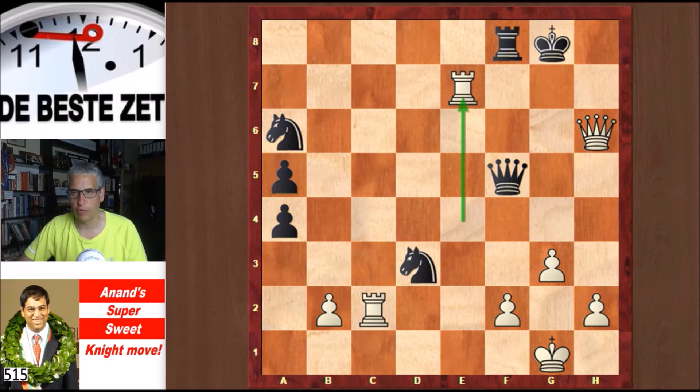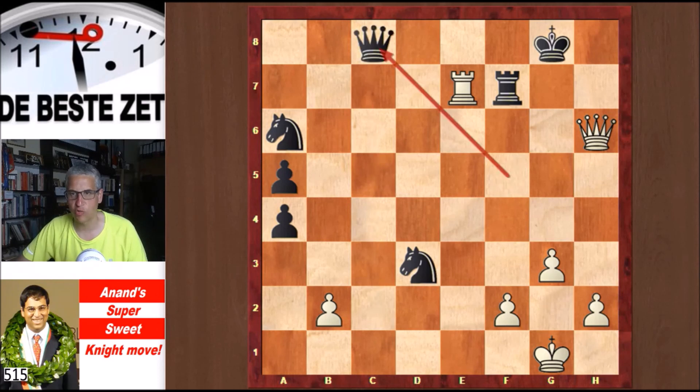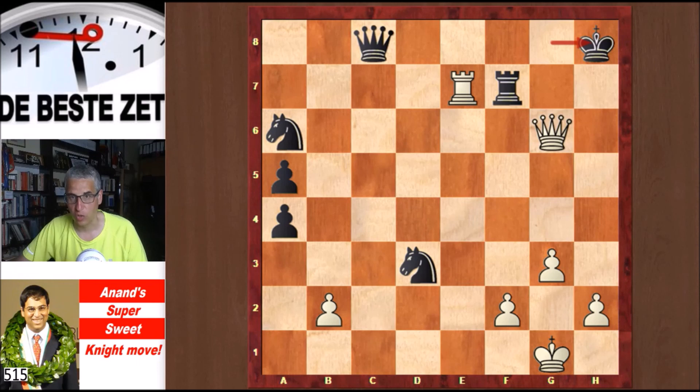Why did he resign? The threat is Qg7 checkmate. If you interpose the rook on f7, then Rc8 check, deflecting Black's queen — that's the quickest way to mate. Qxr, and then Qg6 check, Kh8, Qh5 check, Kg8, and now you take on f7 with check, and checkmate.